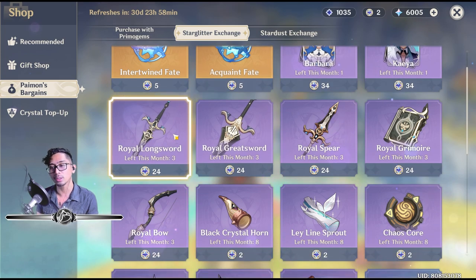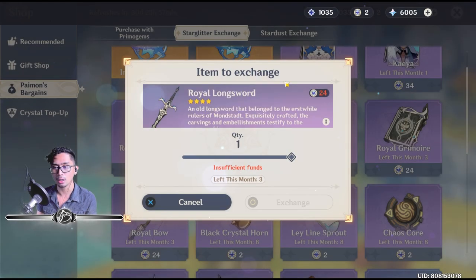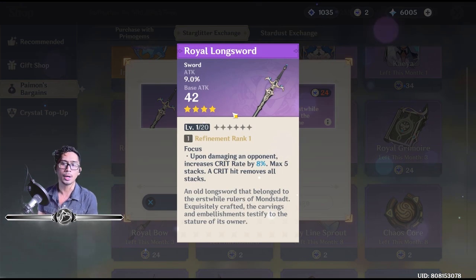Alright, we got the Royal Set. What does the Royal Longsword do? It's attack-based and its base attack is 40. The main stat is attack. Upon damaging an opponent, increases crit rate by 8%, max 5 stacks. A crit hit removes all stacks.